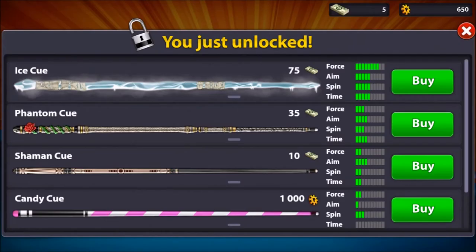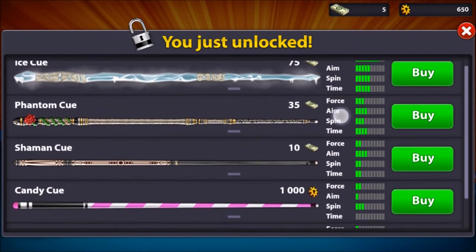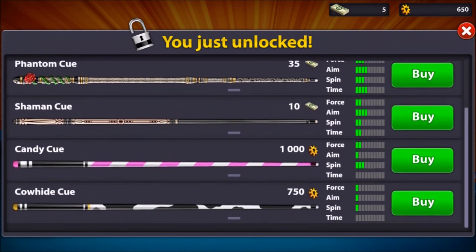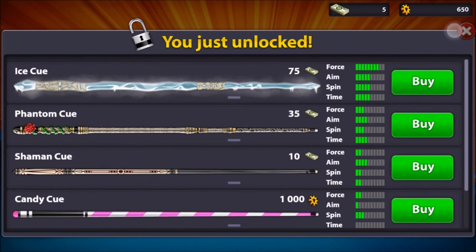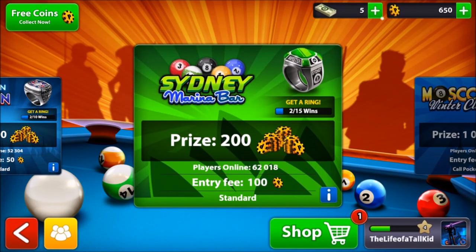I am so super excited. I have unlocked the ice cube cue — what the heck is that? And all of these other weird cool ones. These are cues I can get with different abilities: force, aim, spin, time. I don't even know what most of those mean because I don't have enough to get them. Leveled up again — level four, sweetness! We are rocking, guys. If you enjoyed this video, please hit that like button — that totally helps me. If you have not subscribed and you did enjoy this video, please subscribe for more sick videos. I am TK and you guys have a super sick day!